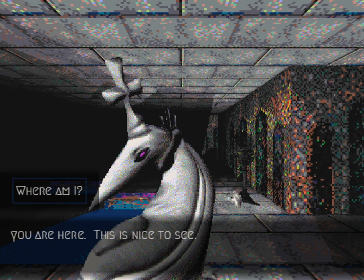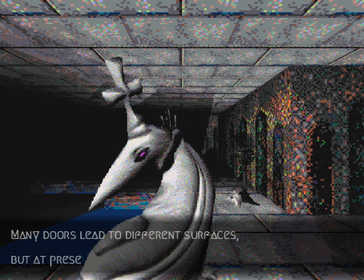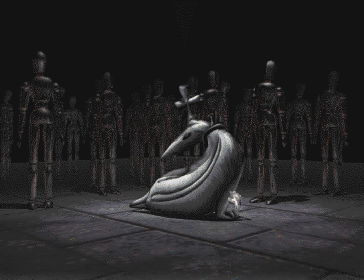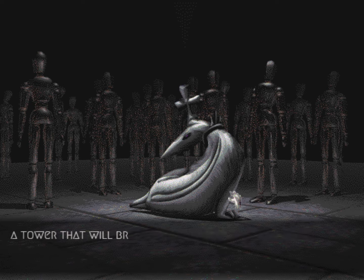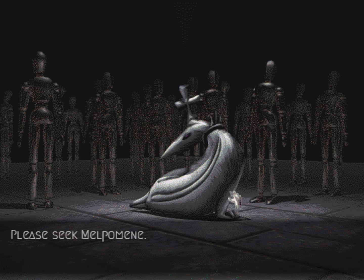'You are here. This is nice to see. Where am I?' 'A vast underground — a place in between for us all. Many doors lead to different surfaces, but at present a single door leads to a false exit. You are here to correct this. Do you know me? You are here to aid in the erection of a great tower — a tower that will bring us closer to the edge of a long journey. Please seek Melphony. She was tasked with aiding you.'